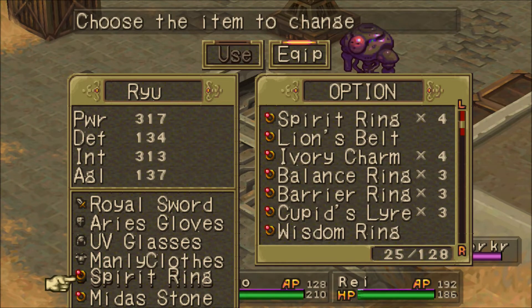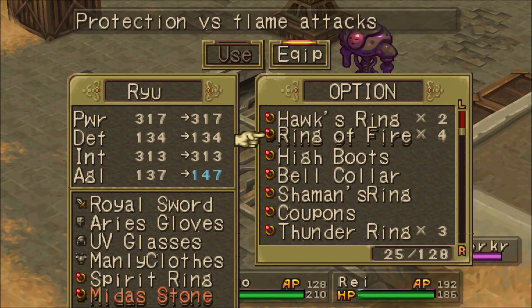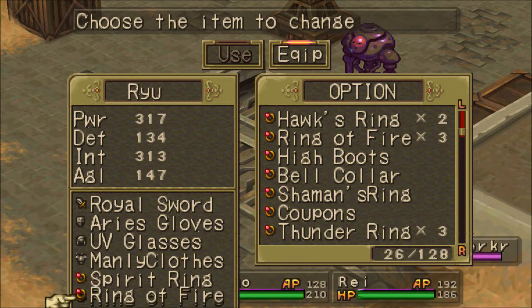What you really want to have — it's not necessarily a must-have, especially for Ryu. His fire resistance isn't that important for him specifically, because we're going to be using his dragon transformations anyway. This is probably the other optimal setup: Manly Clothes, Spirit Ring, Ring of Fire.